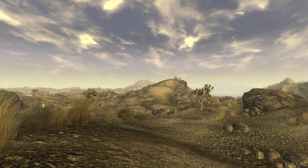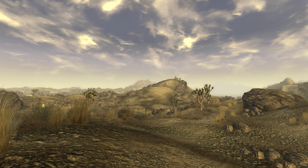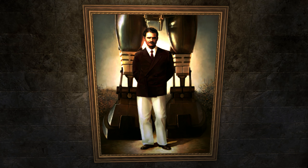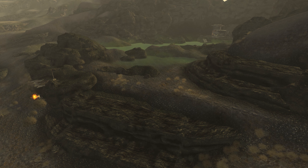When the Great War came, much of the Mojave was spared direct nuclear strikes thanks to the ingenuity and largesse of Robert House. While his missile defense managed to swat 68 of the 77 warheads targeted at the Mojave, nine made it through, including the one that landed west of Prim at the Mesquite Mountains crater.